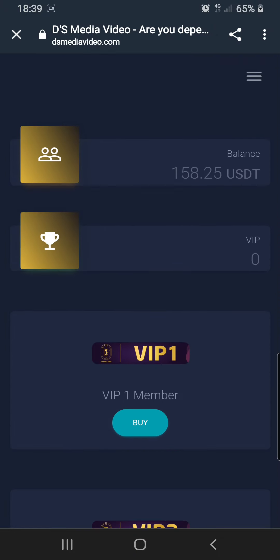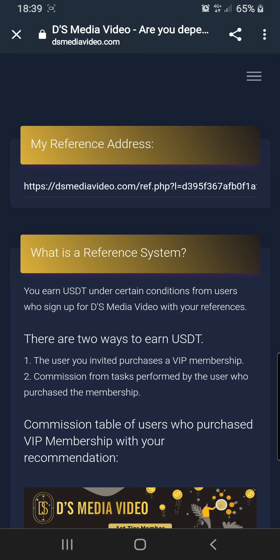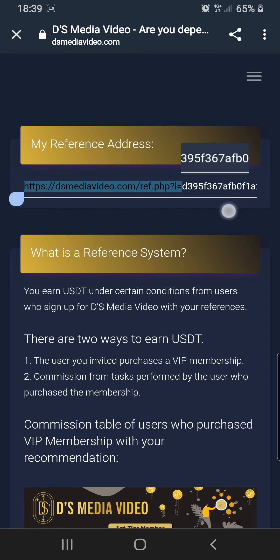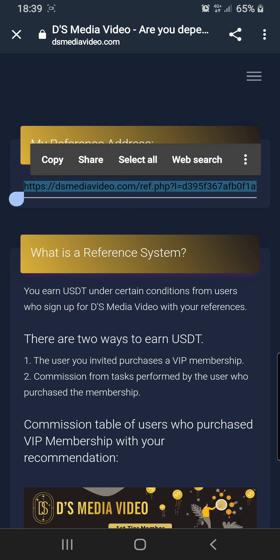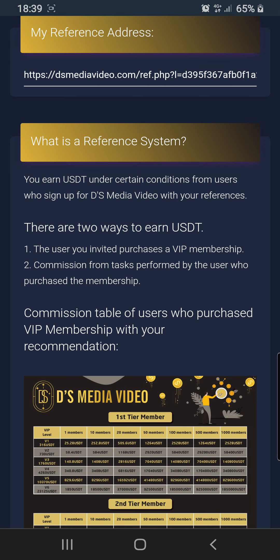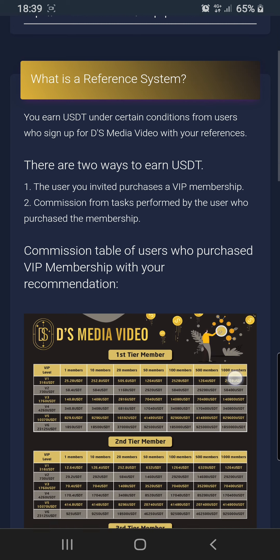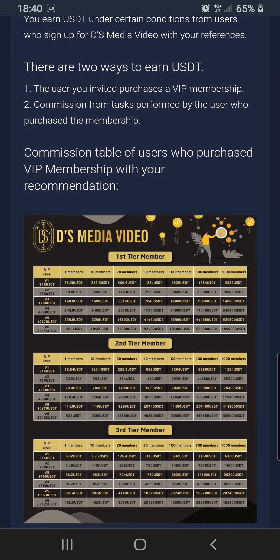I'm about to show everyone the prices and how to purchase VIP levels. For referrals, you copy your referral link and send it to the person you want to invite — that is how you refer someone. There are two ways to earn USDT: the user you invite purchases a VIP membership, or you earn commission from tasks performed by the user who purchased the membership.